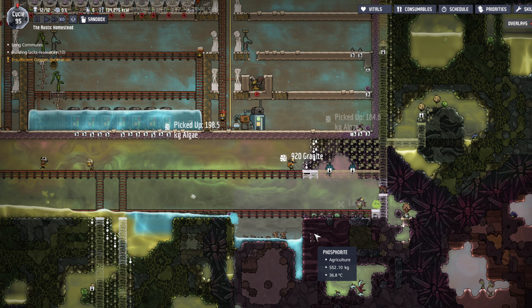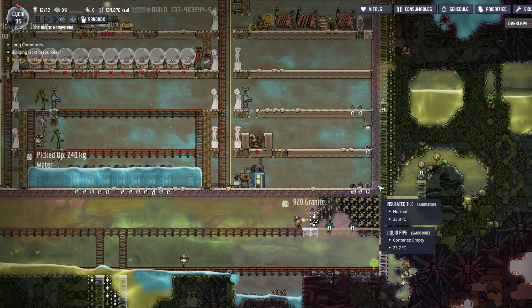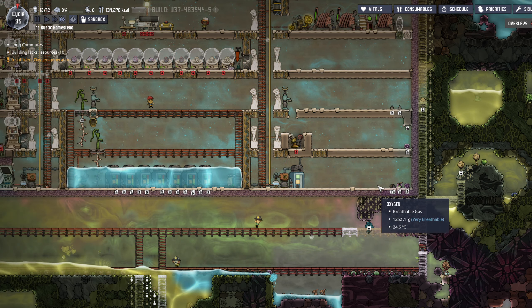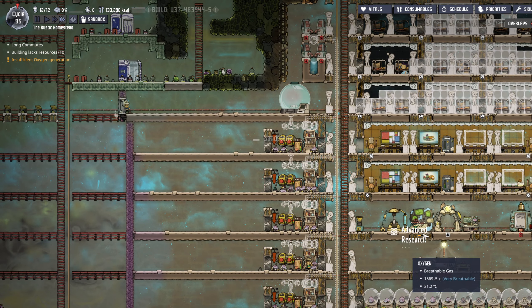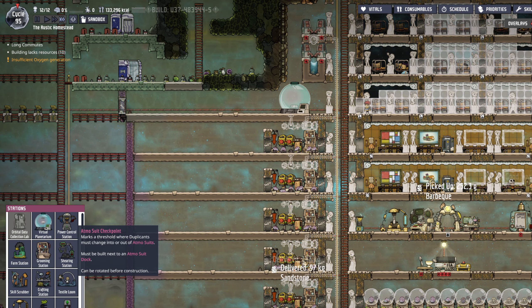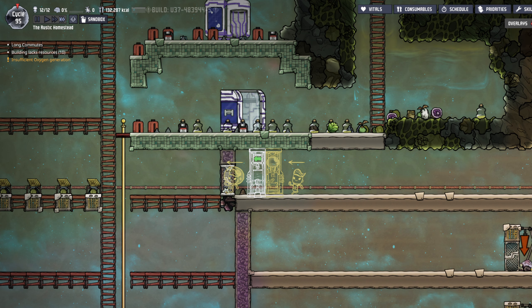That's going to be our stopping point for the bottom of the base. While they're doing that, let's start setting up the exosuit checkpoint — we'll put it like that, because there will be a door.